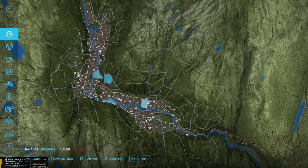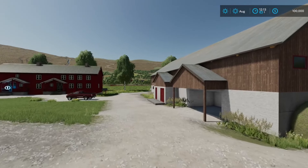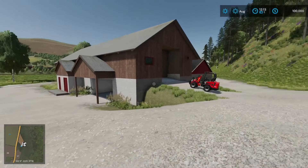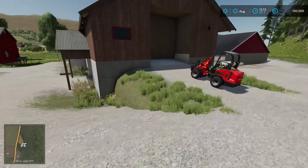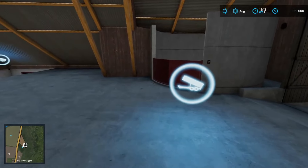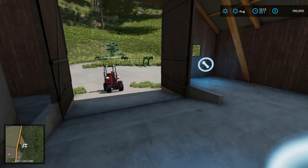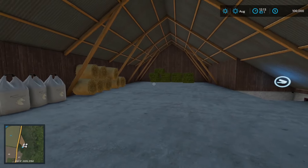Let's jump down on the ground and take a look at this one from a first person's point of view. One thing I want to do is turn the map on the corner of the screen so you can follow along as we go on this whirlwind tour. One thing I forgot to mention is you do start off with a production facility — it's actually a grass fermenting silo, so you can throw your grass in there and get yourself some silage.